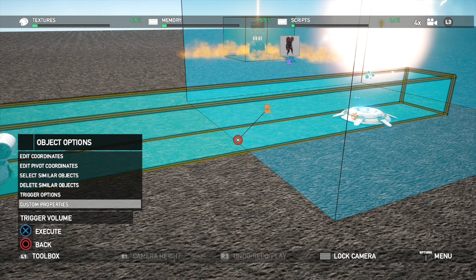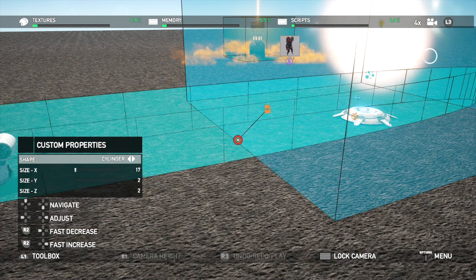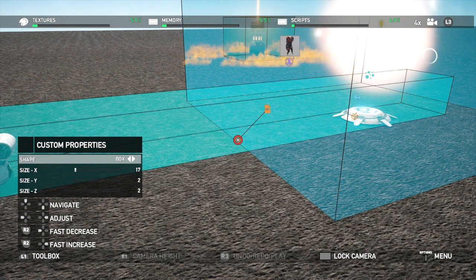And then we can adjust our custom properties. The shape of it — we can make it into a cylinder, we can make it into a box. We can make it bigger, shorter, longer, taller — whatever we want to do.